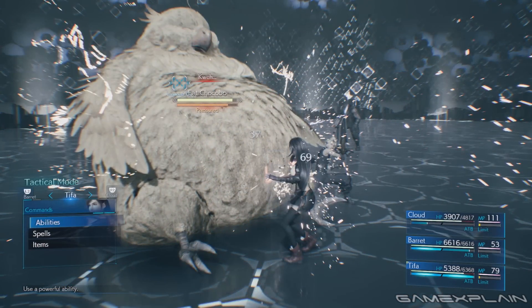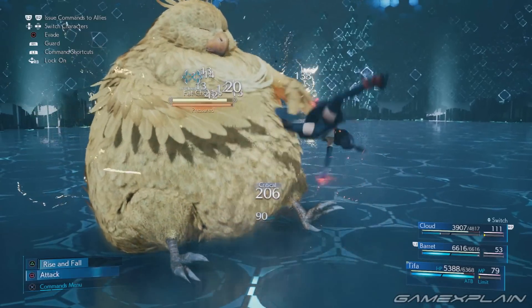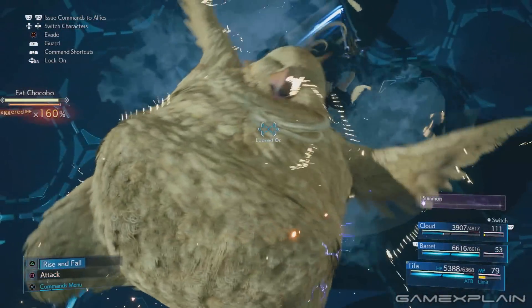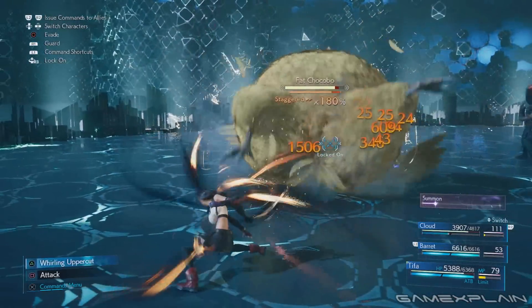Tifa is the best way to build stagger percentage, as her special ability will cause it to increase. This can then be built upon by using Unbridled Strength and unleashing her special moves in rapid succession on a staggered enemy. Doing this should help you hit 200% with no problem.